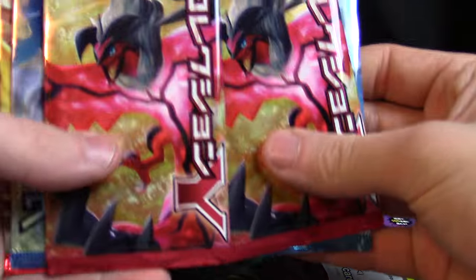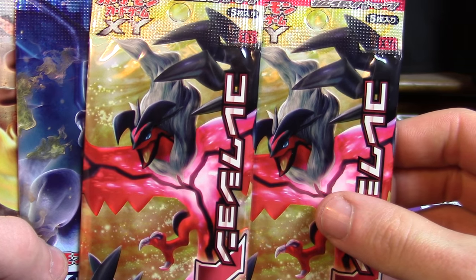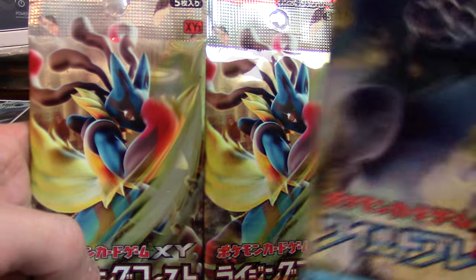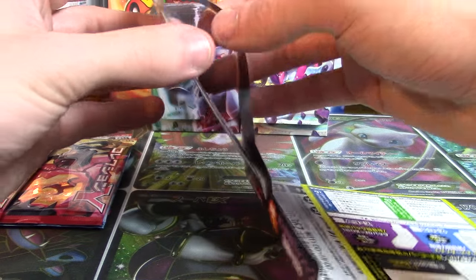We're going to get into our six packs in a moment. This time it's going to be two Y Collection — fitting, being Yveltal as the feature instead of Xerneas — but we've also got two packs of Wild Blaze and two packs of Rising Fist to get through, and we'll set those aside for the moment.